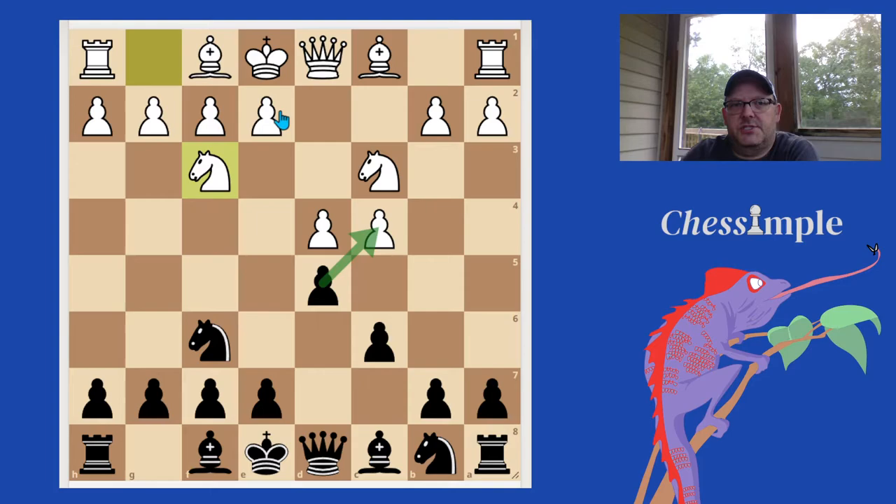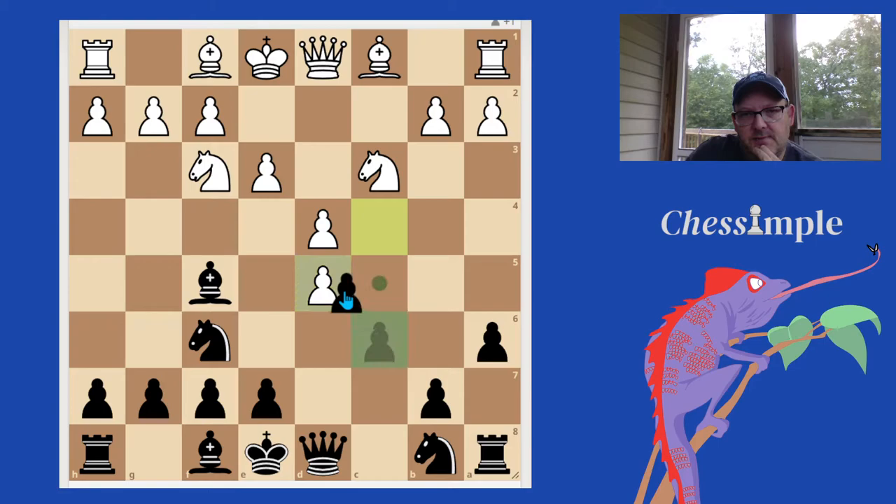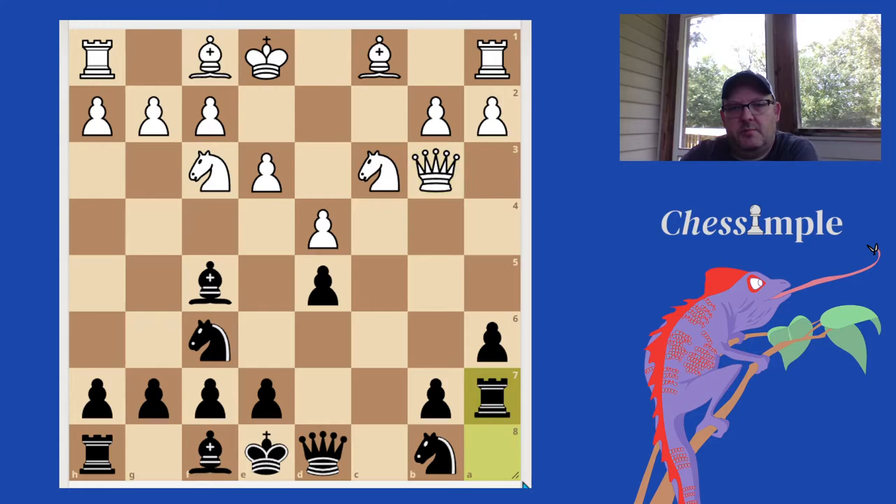The point of A6 is to protect against this same kind of idea. Let's say White plays E3 — now we can develop our bishop outside of the pawn chain. The cool thing is that these tricks no longer work for White. If White tries this same trick, we now have two resources available thanks to A6: we could play Rook to A7, which protects the B7 pawn, or we could just play B5.